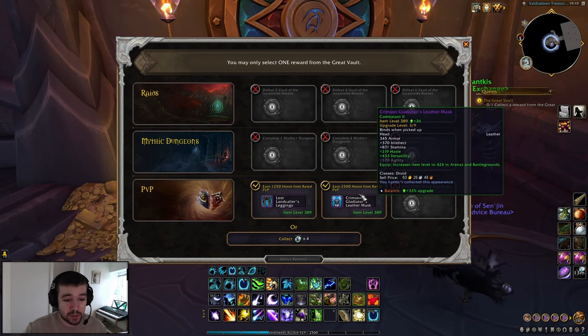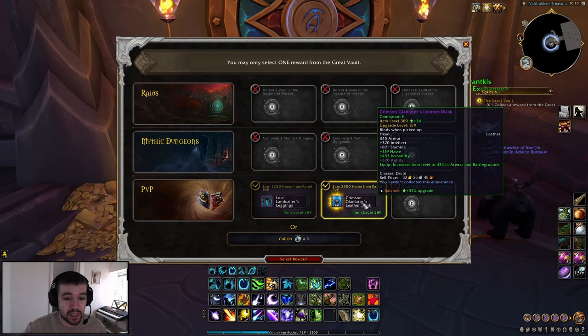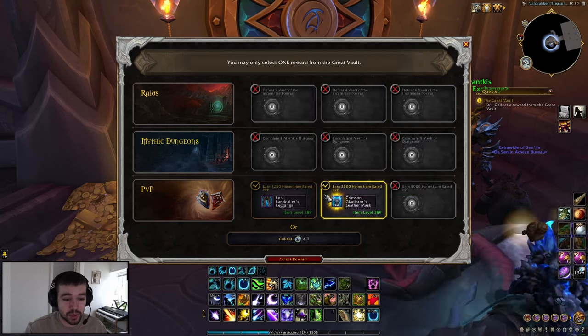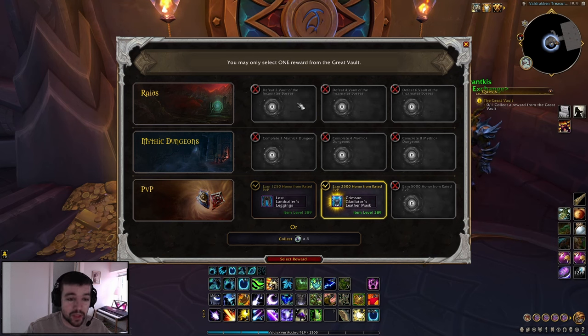So I have to decide — do I want the legs or do I want the helmet? To talk about the vault: this is how you get gear from it, one time every time your server resets — Tuesday in the US and Wednesday in Europe. If you're doing raids, defeat two Vault of the Incarnate bosses to get one raid item, defeat four bosses to pick between two items, or defeat six bosses and pick between three items.